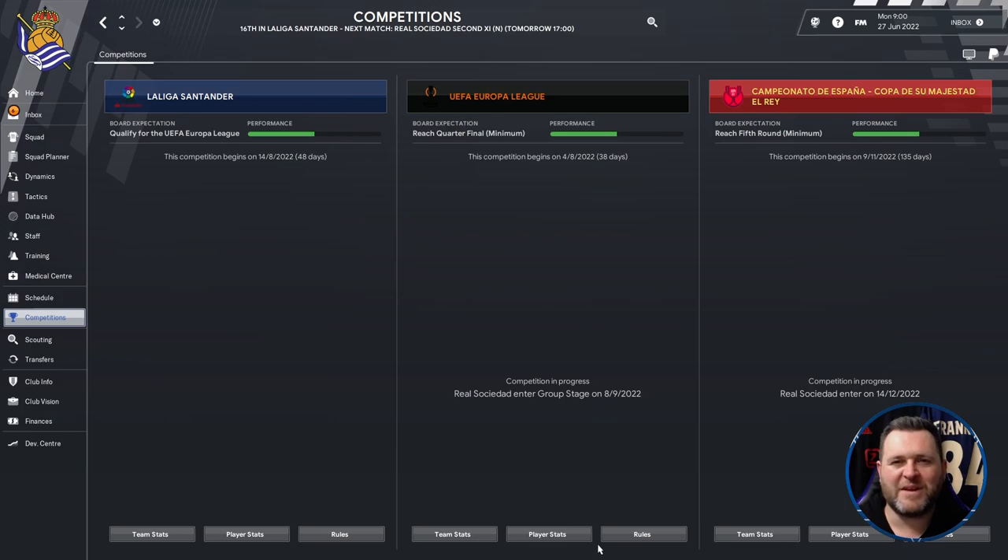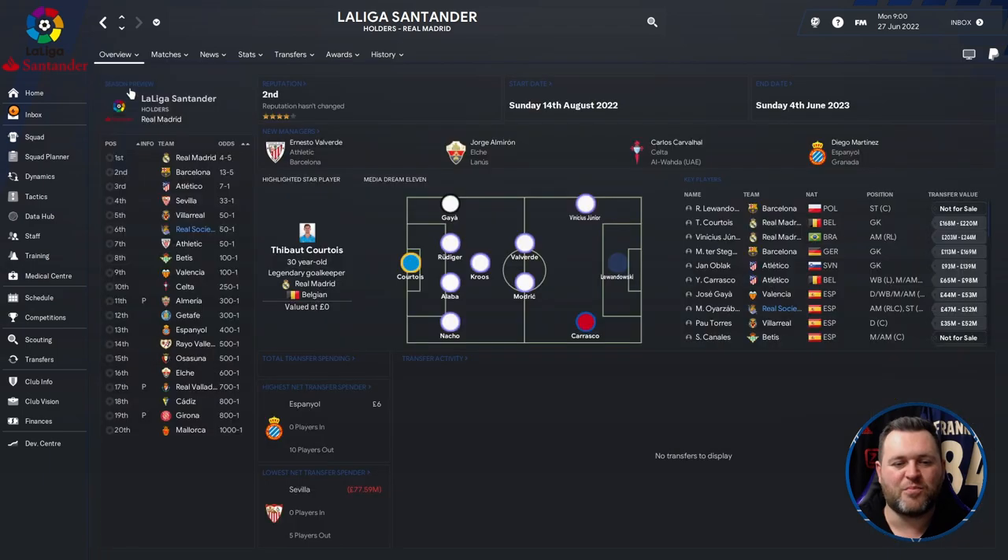In the competitions tab for the upcoming season, we have three competitions: La Liga Santander, where we're expected to qualify for the Europa League; the Europa League itself, where they want us to reach the quarter-finals minimum; and the Copa del Rey, where they want us to reach the fifth round minimum. Looking at the Liga Santander season preview, we're predicted to finish sixth and are 50-to-one shots. We're going to have our work cut out to break the elite clubs — Real Madrid, Barcelona and Atletico — but in the first season we will give it our absolute best shot.